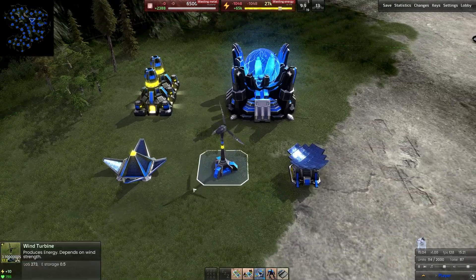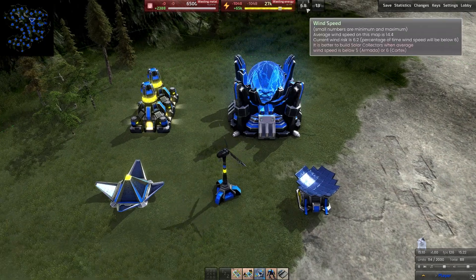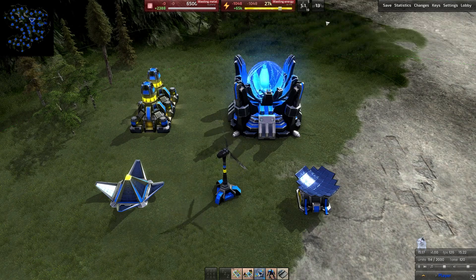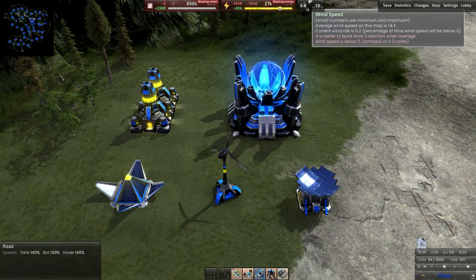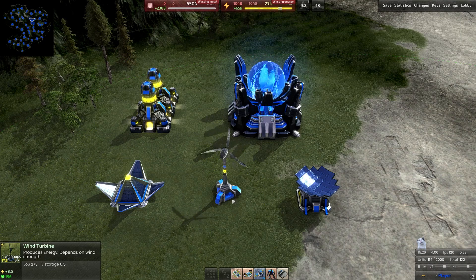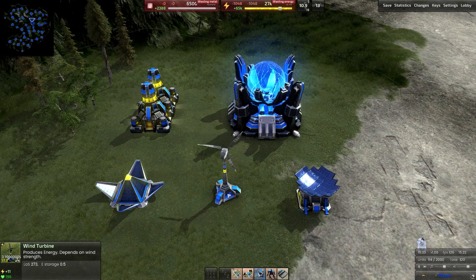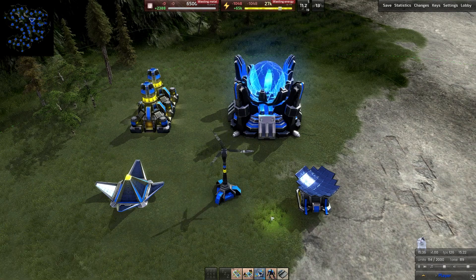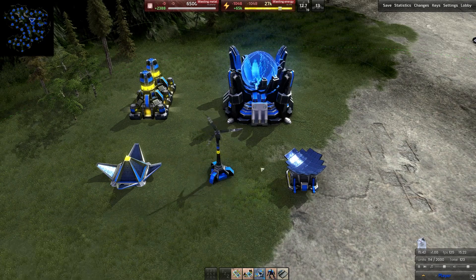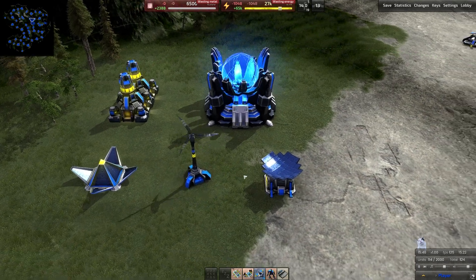Next up you have the wind turbine, which costs a little bit less but also fluctuates. One of the core mechanics in Beyond All Reason is the wind speed shown at the top of your heads-up display. The wind speed determines how much energy your wind turbine produces — you can see that number fluctuating in the bottom left corner as the wind speed changes. Wind turbines are a calculated risk: if you know the wind speed is going to be good on the map, it's worth building them. They're a lot less metal-dense than solar panels and have the potential to be more efficient, but you do have to build a whole lot of them.